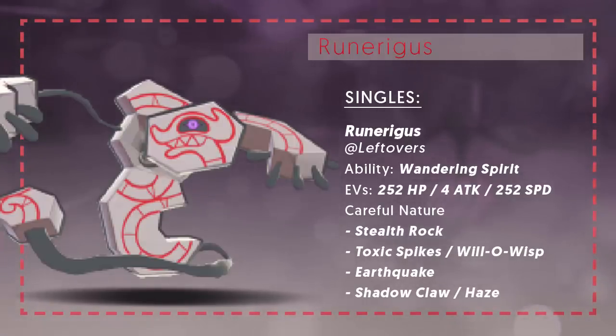Max Special Defense or max Defense — that's up to you depending on the team you're running. You're probably not going to invest in max Attack; you want this to be more defensive. Stealth Rock is of course a staple, and Toxic Spikes I also think will be a staple, as not as many Pokémon get Toxic or Toxic Spikes this generation — this is going to be a really reliable and frustrating Toxic Spikes Pokémon to deal with. It also gets Will-O-Wisp as another status option to cripple physically offensive Pokémon. Don't run both status options on the same set as they'll cancel each other out. Haze is another fantastic utility move to prevent people from setting up and sweeping your team.